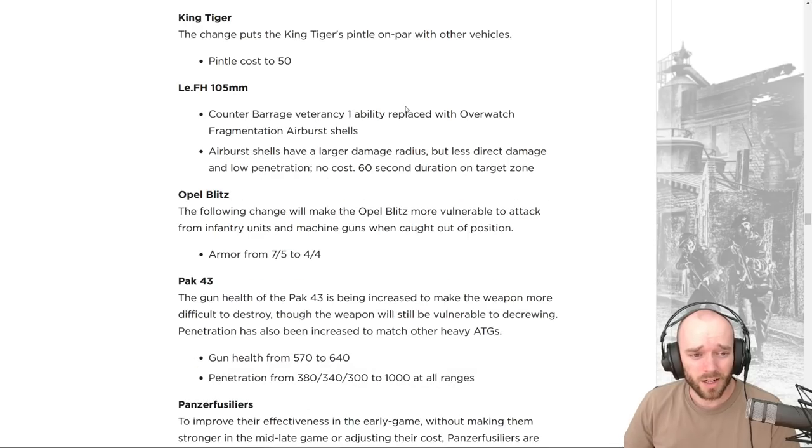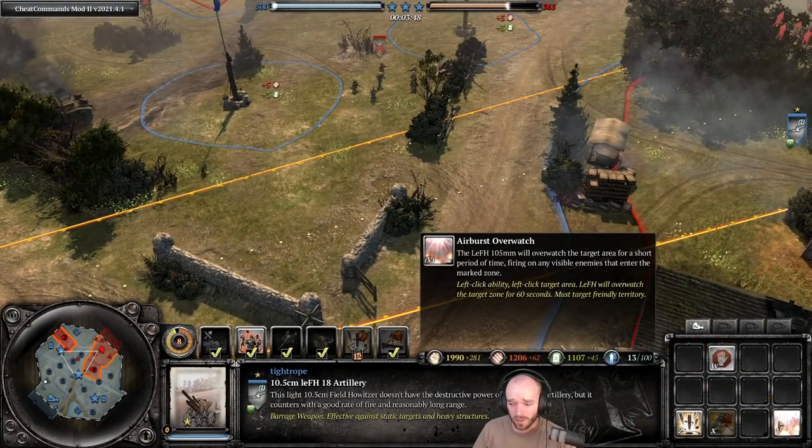The LFH howitzer is getting a rework of its vet 1 ability — counter barrage is being replaced with an overwatch fragmentation air burst shell ability. Air burst shells have a large damage radius but less direct damage and low penetration, with no cost, a 60-second duration, and a target zone you place on the map.